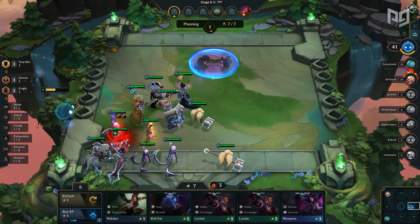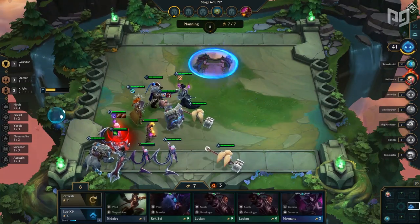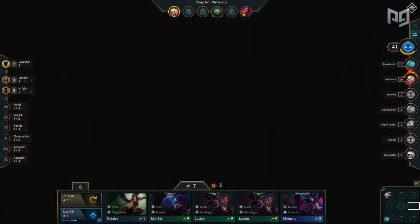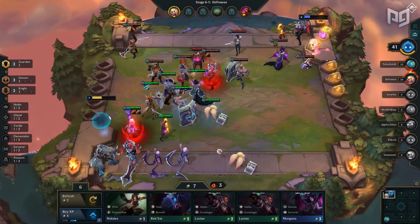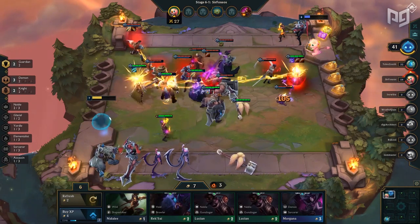Now, this isn't to say you need these exact six units, or that you'll even run them all by level six, but it's definitely something to keep in mind. Realistically, you'll probably have a Morgana instead of Varus, and a Garen instead of a Sejuani, which is totally fine.